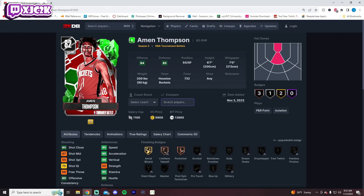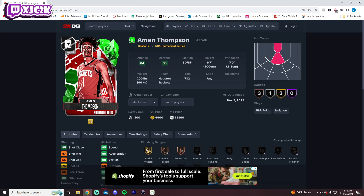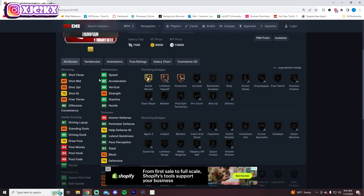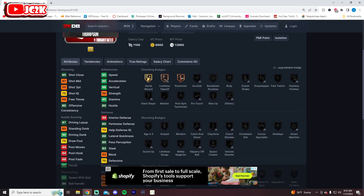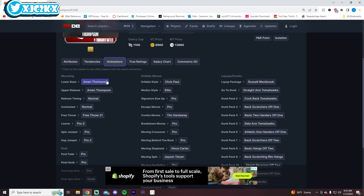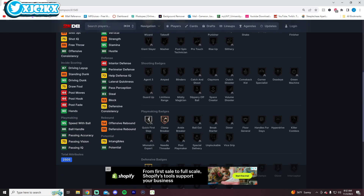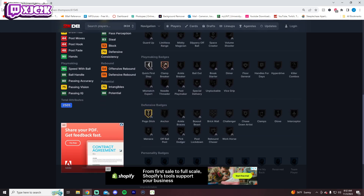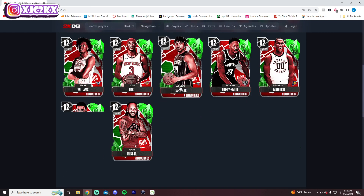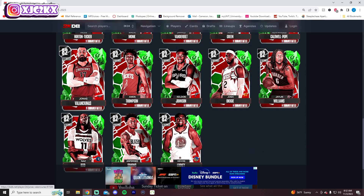Amund Thompson can't play point guard, which doesn't surprise me. He's 6'7" with a 7-foot wingspan, but I was hoping he could play PG. He's already incredibly fast, already an elite slasher, and already a really interesting defender. The question with Amund Thompson is whether his 3-ball can become good enough to make him usable at shooting guard. If he gets a good 3-ball and his release is okay, he could be really interesting — already crazy fast, really big, and likely a good defender with a couple of evos.